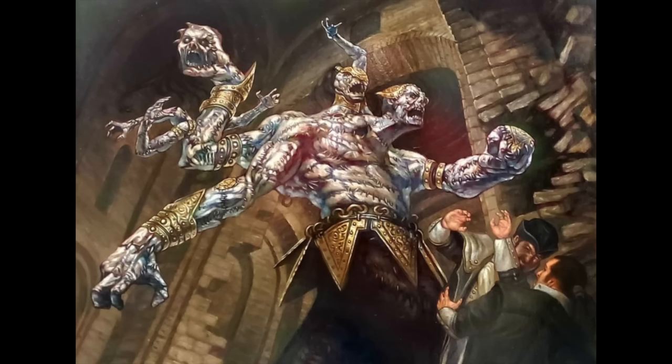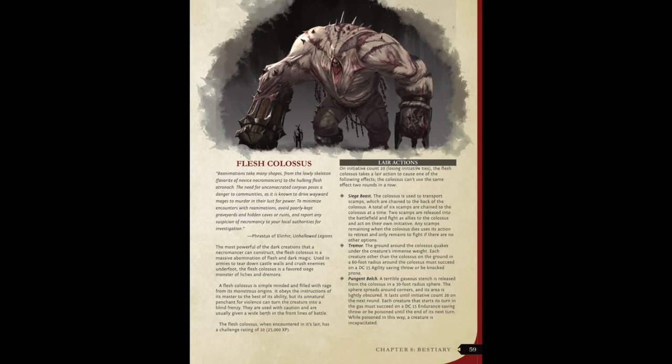The Colossus can also exhale a cloud of elemental energy, dealing its choice of acid, cold, fire, or lightning damage in an enormous cone area, and simultaneously the swallowed creatures inside it take the same amount of damage as force damage. In some ways this creature is as simple as Frankenstein's monster, maybe even less intelligent, but in other ways it is a stunning and freakishly amazing titan with some incredibly interesting and fun abilities.